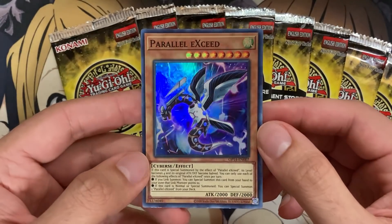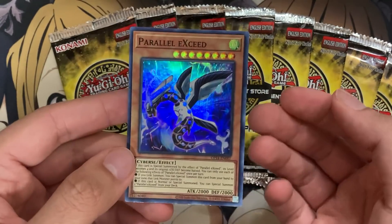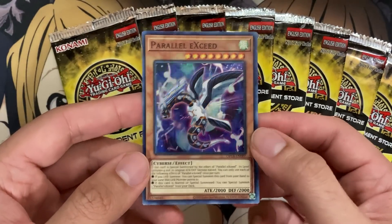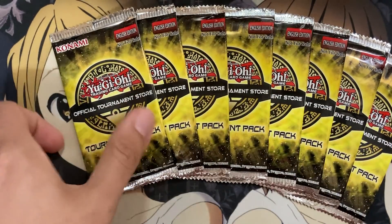I'm curious to see what the prices of all the Ultimates will be. I believe Toon Kingdom might be the cheapest just because Nibiru and Super Polymerization are more staple cards. But awesome Super for sure.